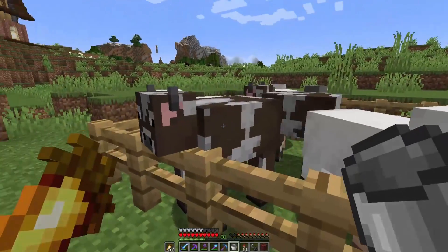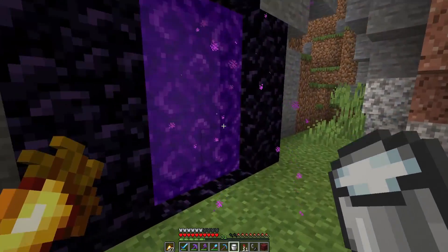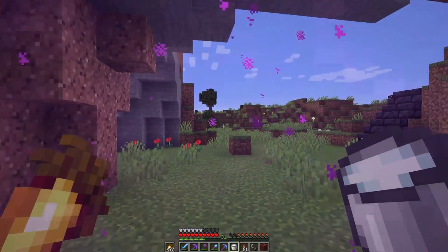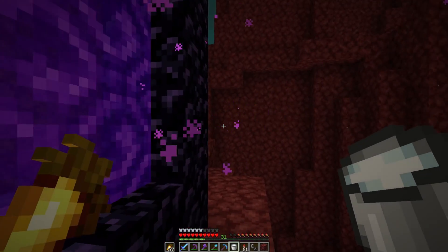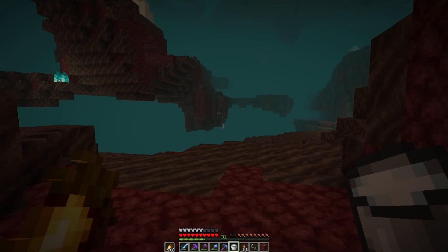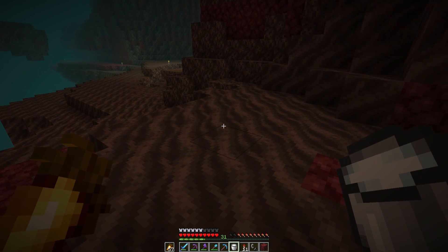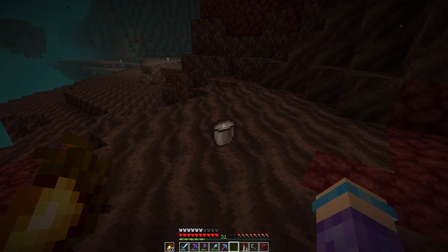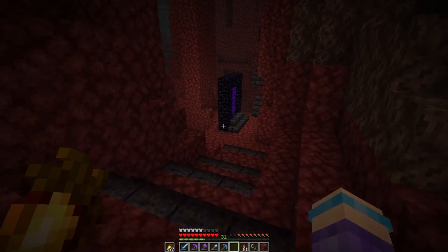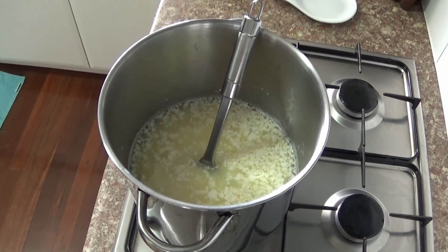It would be so easy to maintain a 45-degree temperature — I could just pop into the Nether and leave my milk there. I imagine it would be easier to make this if I could go somewhere where it'll just stay nice and hot. Amazing. All right, 10 minutes passed — now we have to scoop the curds into a cheesecloth-lined colander to drain.